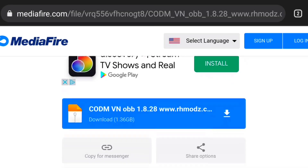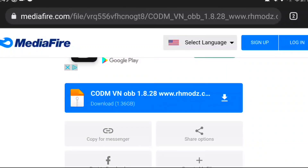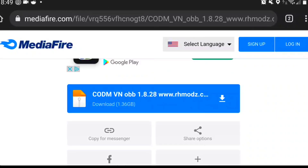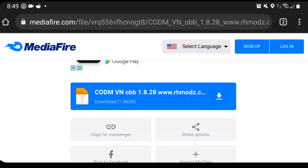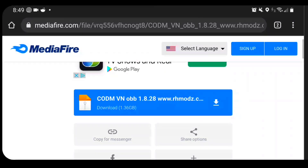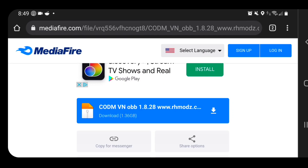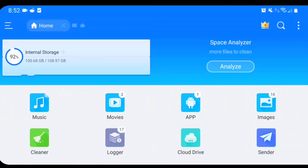The first thing you guys want to do — this is so easy, way easier than it used to be. Basically go ahead and install the APK which is linked in the description, and then we're also gonna have an OBF file which is also in the description. Originally in the past we installed the Play Store Call of Duty, renamed it, added a one, deleted it — you don't got to do any of that since this is the Vietnam version.